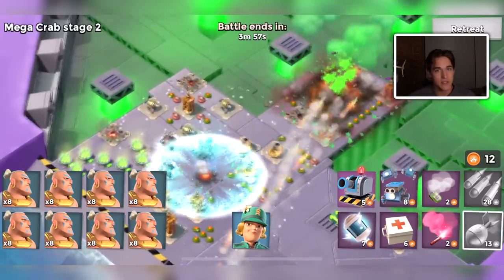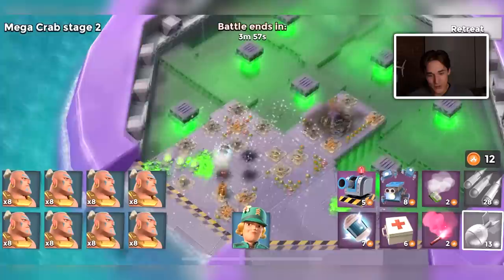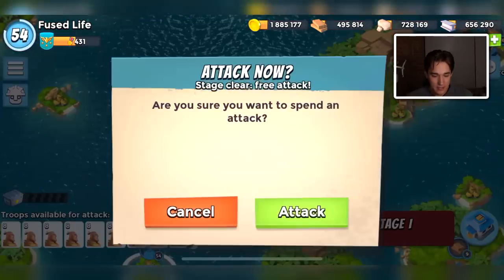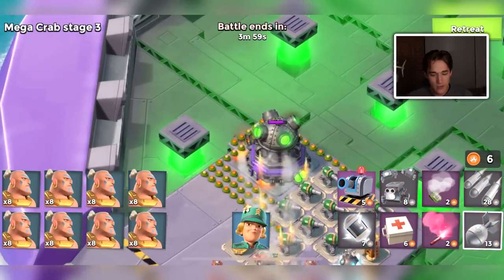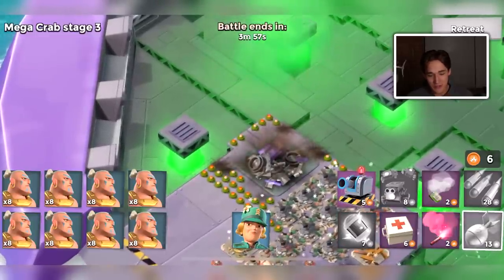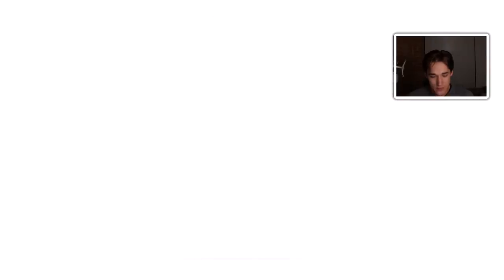We'll see how many stages we can defeat. This is on my low-level, mid-level starting-over account, so I don't have maxed-out Warriors, I don't have nine Warriors in each boat, and I didn't boost any statues or tribes. It's kind of just a normal Mega Crab, but we're actually going to be trying to get a good time. Warriors probably don't make the best attack combination, but the troop speed will make them a little bit better.